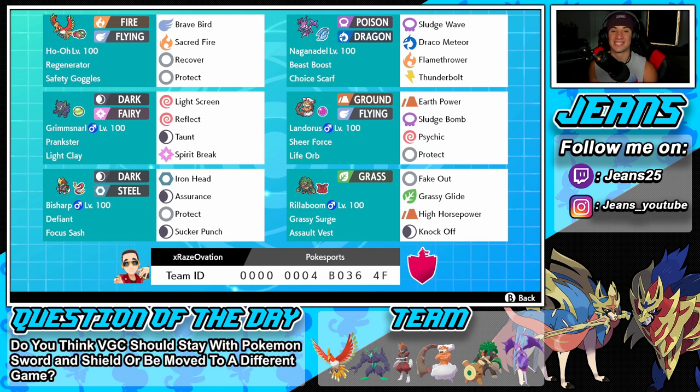Middle left is one of my favorite Pokemon — screens Grimmsnarl with Prankster, Light Clay as item, Light Screen, Reflect, Taunt, and Spirit Break. I feel like he can come in so many situations and just clutch up and help support the team. Right next to him is Landorus with Sheer Force and Life Orb — Earth Power, Sludge Bomb, Psychic, and Protect. This thing hits like a truck.